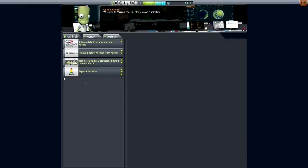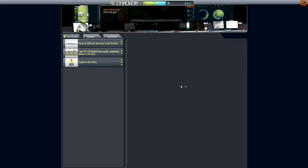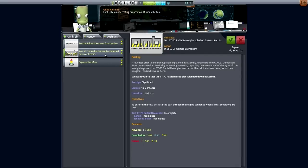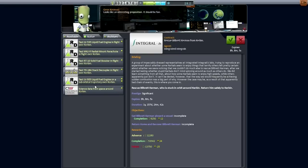I just wanted to peek in here to see if there was anything new — and yes, there is. Science data from space around Kerbin looks interesting. Transmit or recover scientific data from space around Kerbin — I think we can do that, that was our plan to begin with. We'll skip the radial decoupler splashdown and the rescue mission for now. That'll be our primary mission: get science from around Kerbin. Very convenient to have that contract.